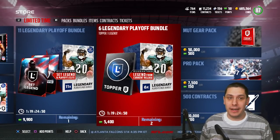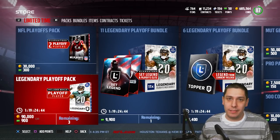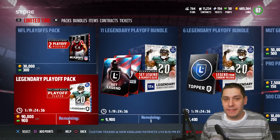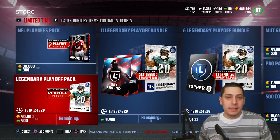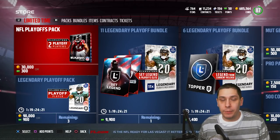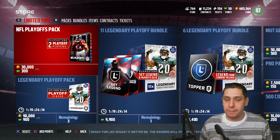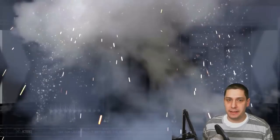End rant — if you disagree, let me know in the comments. I obviously don't think they're giving away limited edition legends for $50, but it's still misleading and they do that kind of stuff all the time. Anyway, we're going to open up three legendary playoff packs and two standard NFL playoff packs with coins to try to pull Larry Fitzgerald or Sam Shields. Let's see if we can get anything decent.